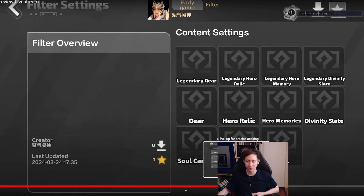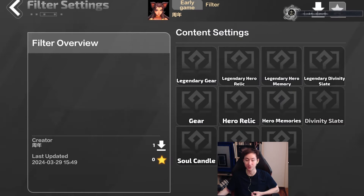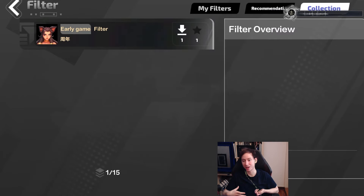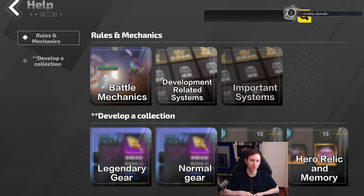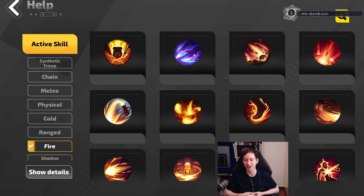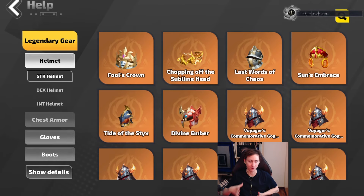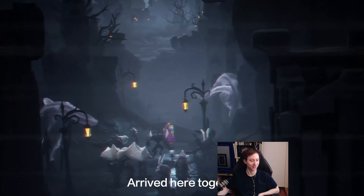Co-op is also coming this season. You'll be able to group up with friends, trade items with them, and play together. However, items are limited to a maximum of one trade to prevent RMT and item-passing abuse. So you can play with friends and share drops, but each item can only be traded once.